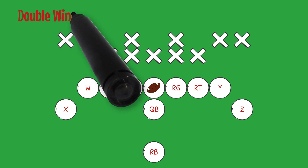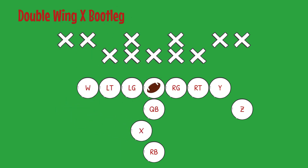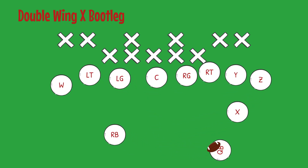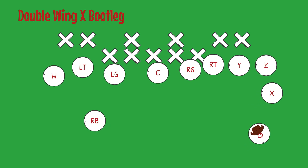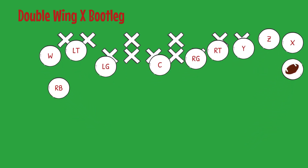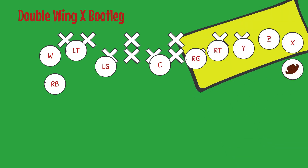We have one more run with our X receiver in motion and that's the Double Wing X Bootleg. This is the play where the quarterback will actually be the ball carrier. Again, movement is the same through all of our X motion plays. This keeps the defense honest at all times without alarming them on any different movements between plays. The quarterback will have five blockers ahead of him on this play as the X receiver joins in on the fun.